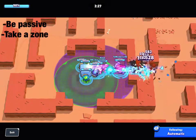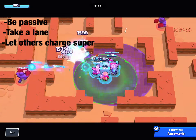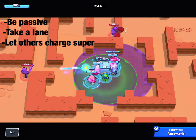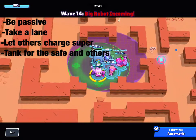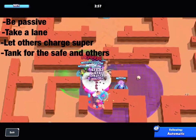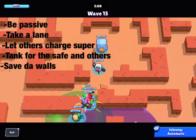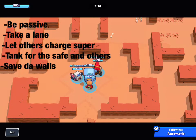A less obvious tip: if you get your super early in the match, consider letting your teammates get their supers first so you can all take out that first boss much faster. Also, if robots are surrounding the safe, you want to tank for it and take the damage yourself, because you can heal up but the safe cannot. When fighting the boss, tank for each other — as you can see in the gameplay here. You also don't want your walls broken, so protect the walls and safe so the boss can't get close.